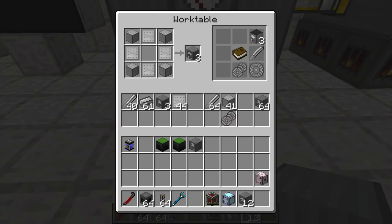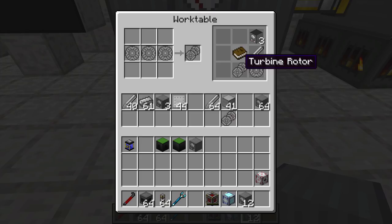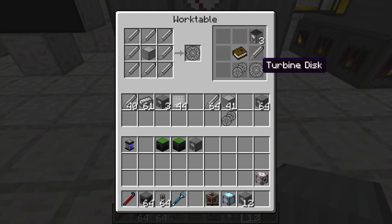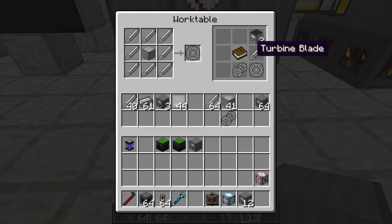Let's look at how to make the rotor. The actual rotor, which is called the Turbine rotor, is going to take three turbine discs to make, and the turbine discs take one block of steel and eight turbine blades, and the turbine blades take three steel in a shapeless crafting grid just like this.